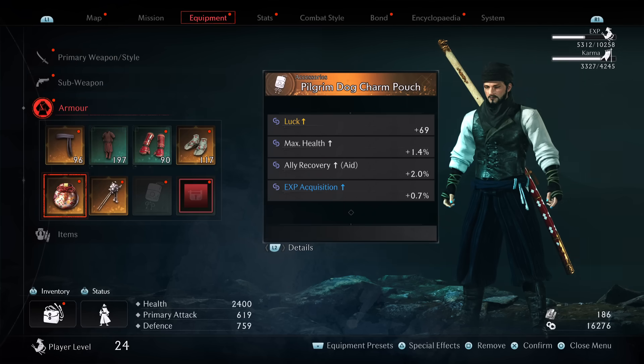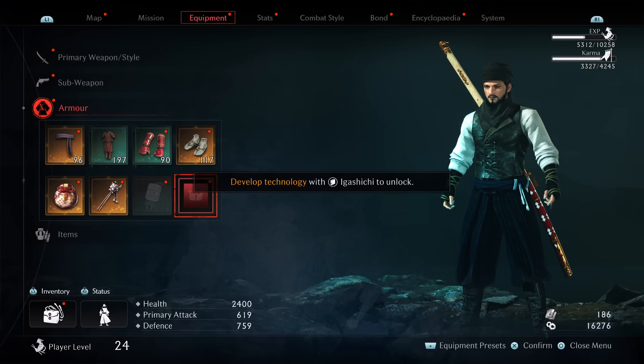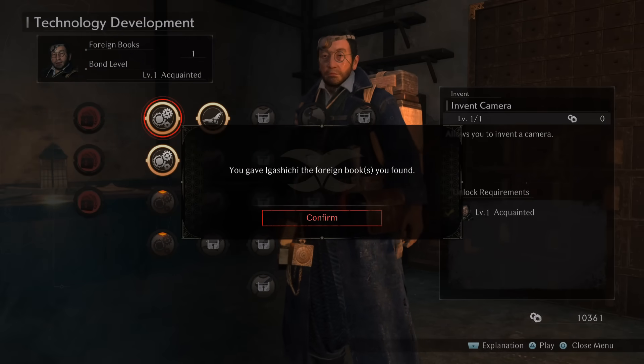The more upgrades you purchase from him, you will passively gain additional accessory slots. There is an option in his technical development screen where you can see you'll gain additional accessory slots just by purchasing his upgrades. So if you want to unlock those accessory slots — which give you additional stats, set bonuses, and all that good stuff — you need to do these technology developments. You can get foreign books by completing quests; just view the quest in your mission list to see if it rewards one.